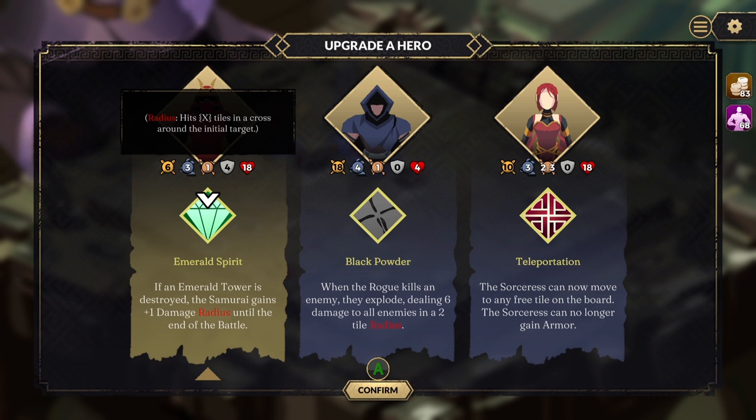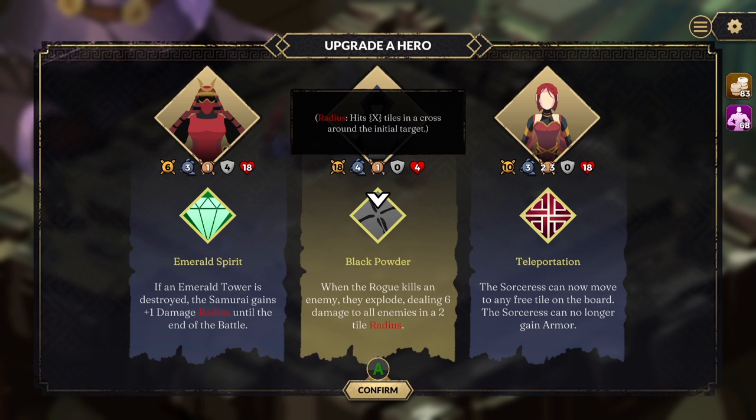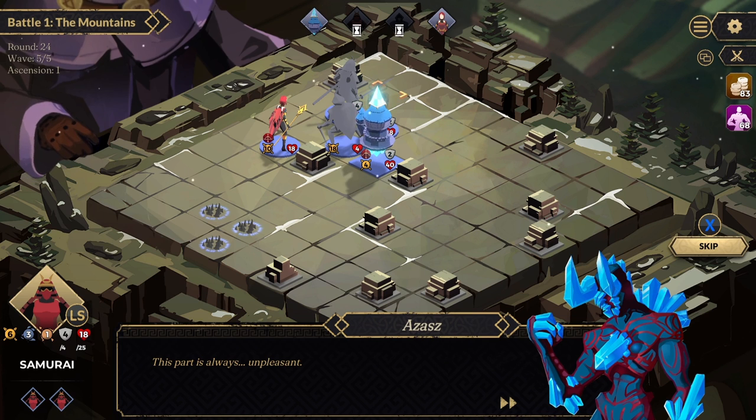I quite like the amount of progression in this game, because not only do you level up, unlock different troops, and power them up as you're playing, you can also power up your turrets and defense towers. However, if you do die, at the end of that run you actually get extra points and extra abilities that you can then spend to level up your general play.